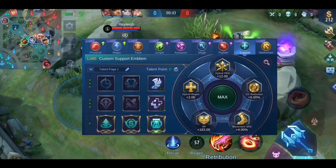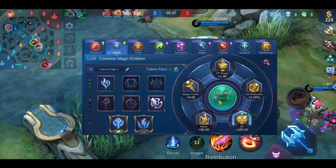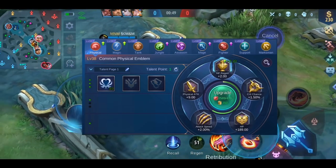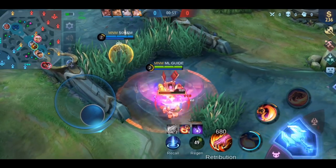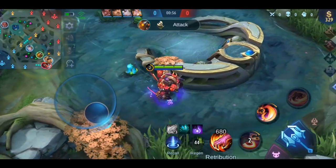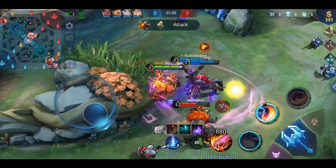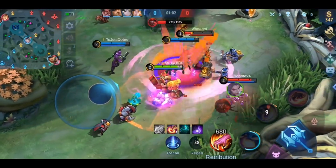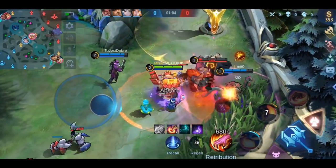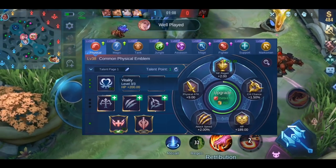First, we will go quickly through the physical and magic emblem. Don't use them if you have the custom emblems available, and don't spend any of your magic dust on them. These two emblems are just much weaker compared to the other available emblems. However, if you haven't unlocked the custom emblems yet, or your custom emblems are still on a very low level, use the physical emblem with all heroes who deal physical damage.